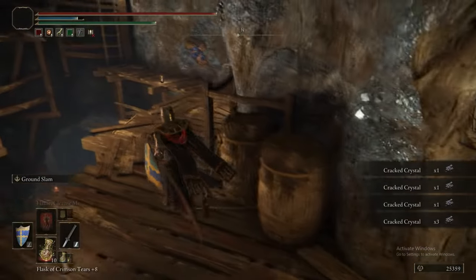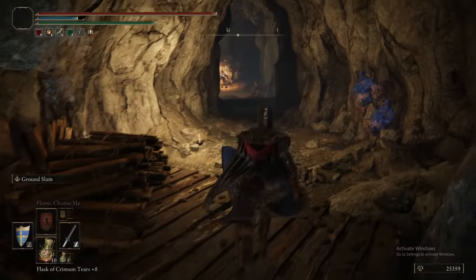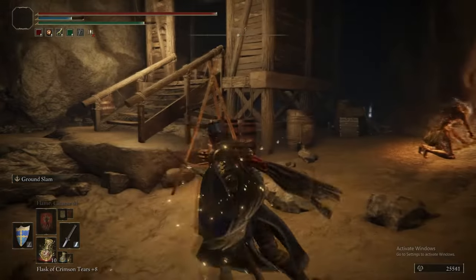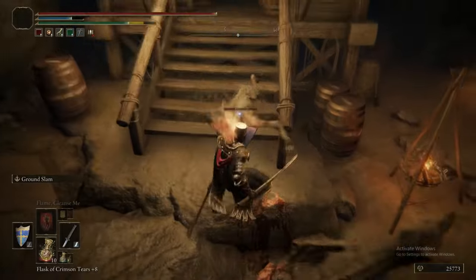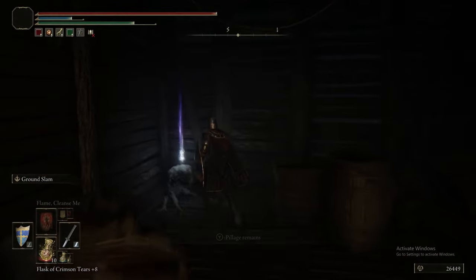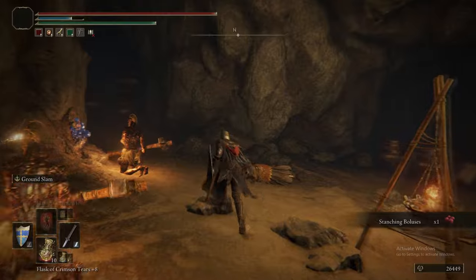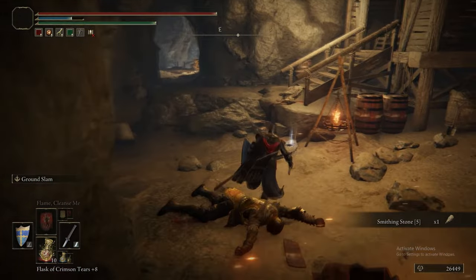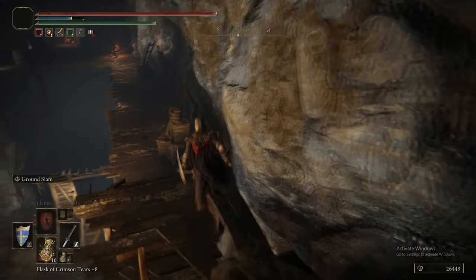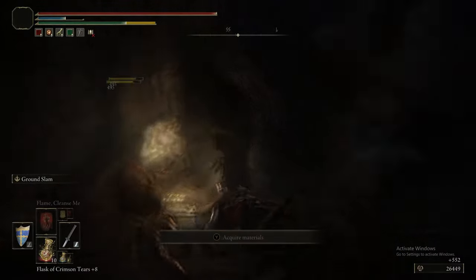As with all the minor enemies — these aren't the glint stone miners, these are different ones — they're the regular spinning stone miners that drop the Pickaxe. There's a Bolt Drake Talisman for extra lightning defence, an improved version of the other Bolt Drake Talisman. Aside from the Pickaxe, they can drop Explosive Stones, Explosive Stone Clumps, Poison Stone Clumps — though those apparently only drop in the Sealed Tunnel. There's a Smithing Stone 5 on the wall, and now there's a bit of a pain-in-the-arse encounter ahead.